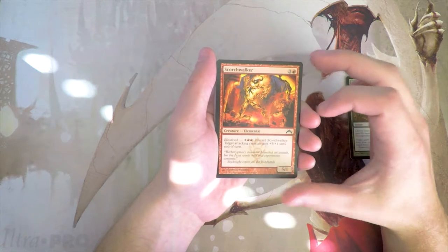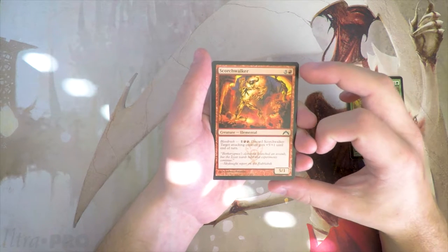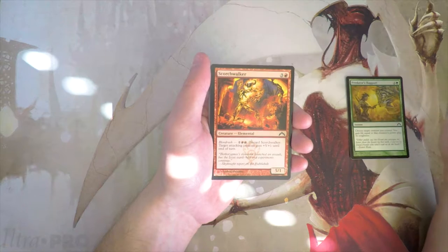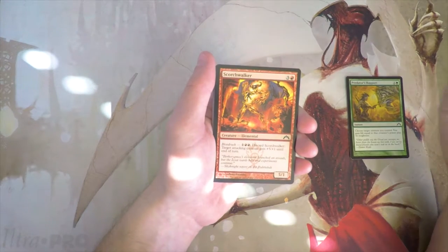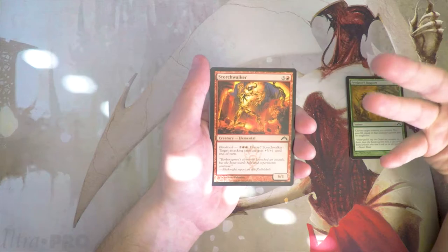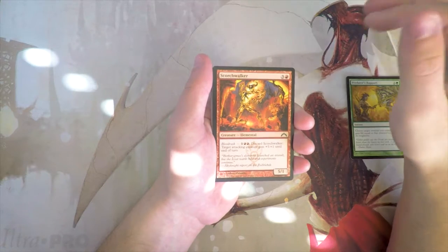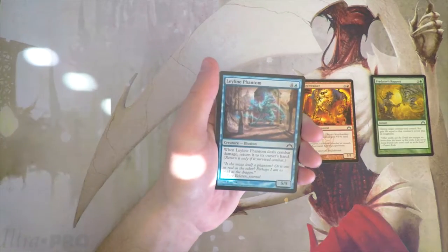Scorch Walker — a 5/1 for three and a red. It has Blood Rush, which was one of the best mechanics for draft out of this set. You can pay one and two red, discard this card, and target attacking creature gets +5/+1 until end of turn. This lets you have a creature as normal — in this case a 5/1 for four, which isn't great — or a +5/+1 combat trick for three, which is great. You can time your attacks so if a non-threatening creature goes unblocked you can Blood Rush in for tons of damage, or use these as kill spells. It gives you double utility out of a single card. I love Blood Rush, and this is definitely way better than Predator's Rapport.